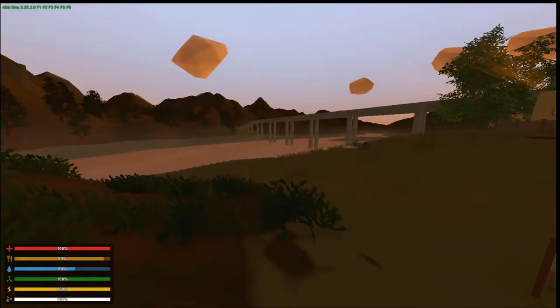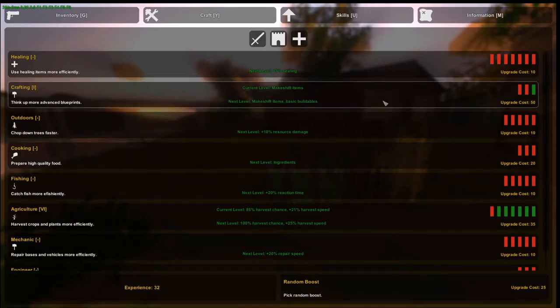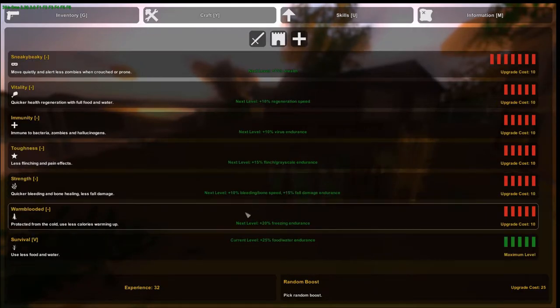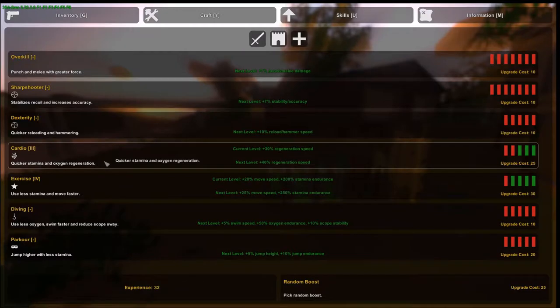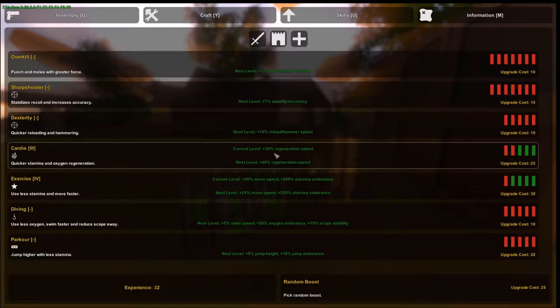Before we do that we've got two items to craft. Chopping down all those trees has given me a fair amount of XP, so I've managed to get Crafting One, my agriculture is almost maxed out, my survival is at max, and my exercise and cardio are at three and four respectively.